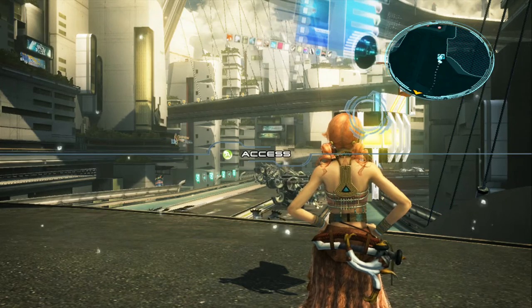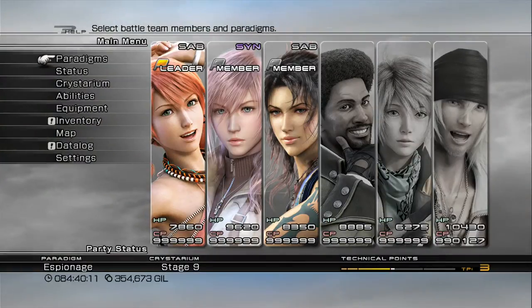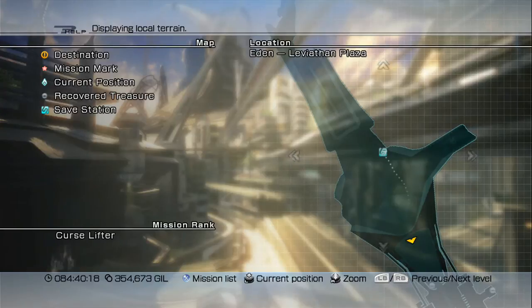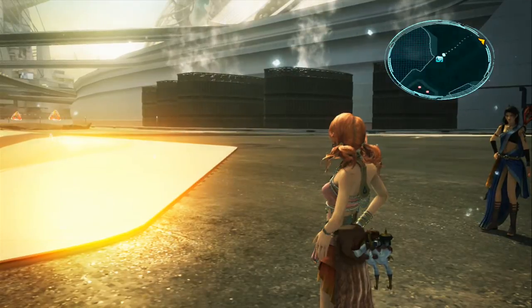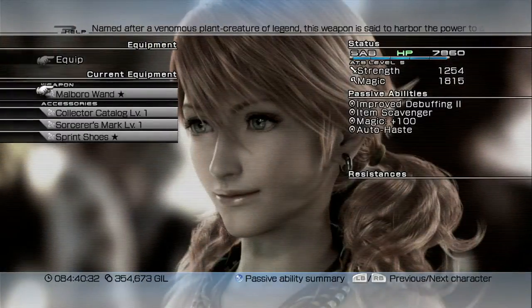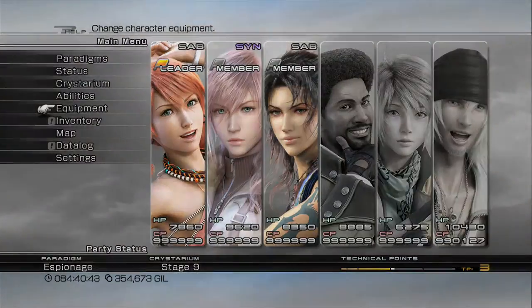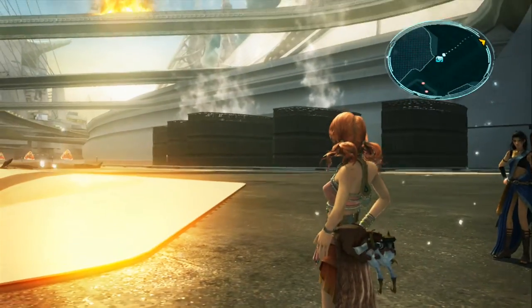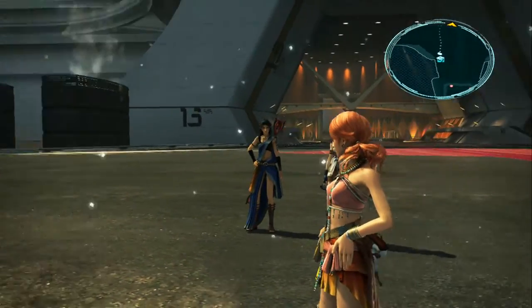Welcome back to Let's Play Final Fantasy 13. In the last episode I finally got the Trapezohedron drop from the Adamantoise at the Eden Leviathan Plaza area. I was explaining that we can kill the Adamantoise, and if you have the Connoisseur Catalog it will increase the odds of obtaining rare items after battle. Make sure you equip that — if you don't know how to get it, check back on the last episode where I cover it in detail.